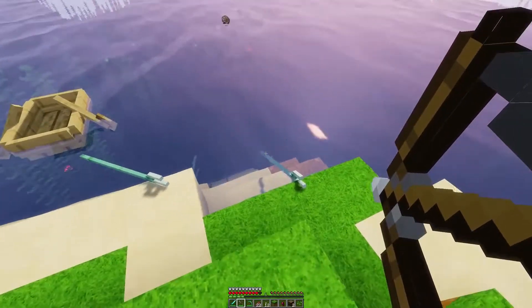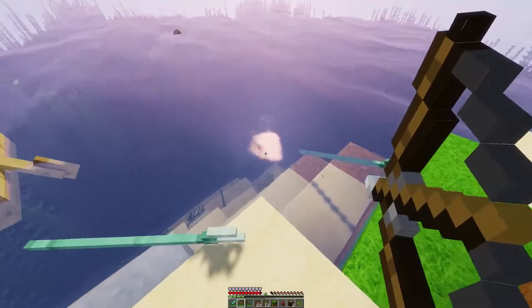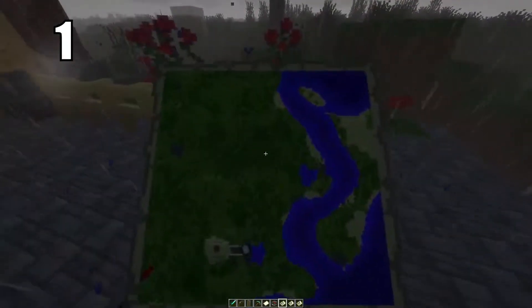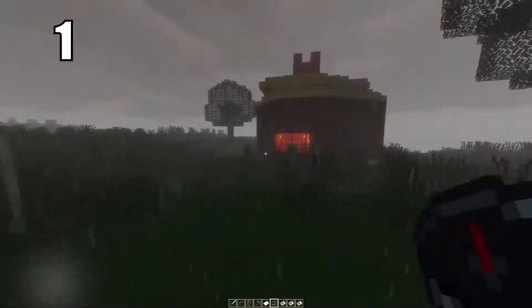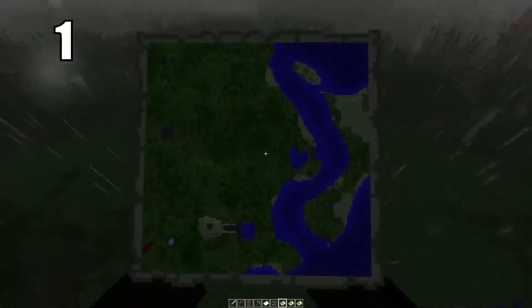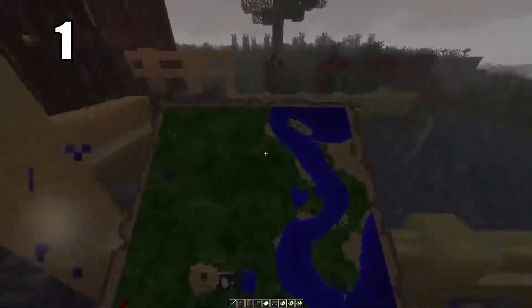And finally, the number 1 survival tip: make yourself a compass and a map. These are by far the most important tools, especially if you're new to Minecraft. A map will mark out exactly where you are, where your house is, and the general vicinity of the surrounding area. The compass, if you get too far out of map range, will give you the general direction you need to head to get back home. These two tools in combination will make it so you never get lost in this game — I cannot recommend them strongly enough.